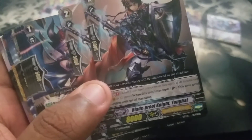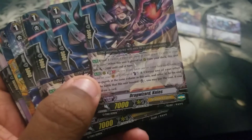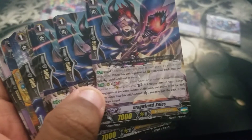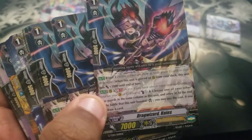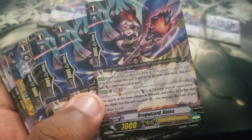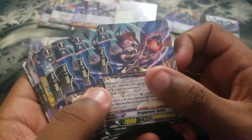There are these 8k interceptors — it comes with two of them. We got Drag Wizard Neves — we got four of them actually. Place a rearguard from deck, gets plus 2k. Turn a turn, choose one of your other rearguards, retire it. At the end of battle if this unit is boosted, draw a card. It comes with four of them. That's pretty cool.